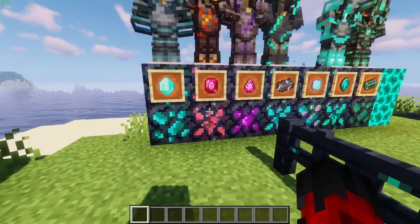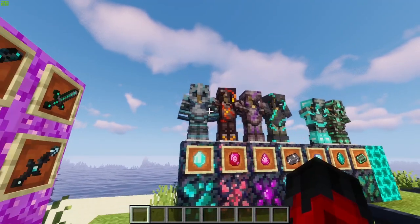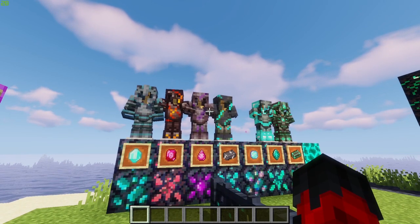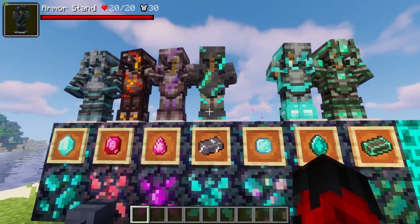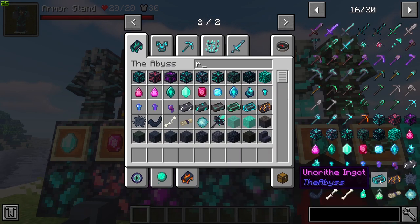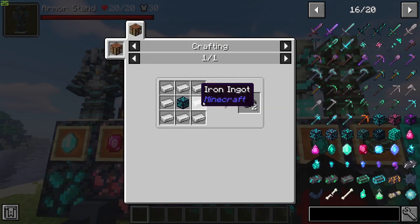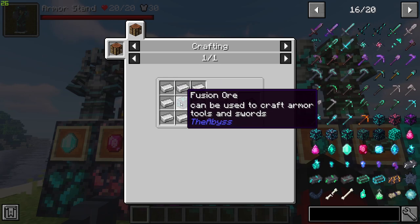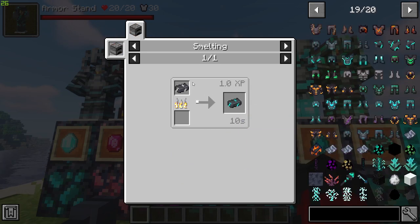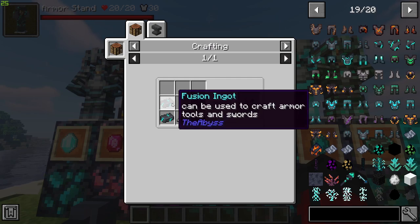These are just some of the suits of armor in this mod. The ice ore gives you a gem which you can use to craft a suit of armor once you have all the gems and ingots. The armor crafting is all in the same pattern. The fusion ingot is made from fusion ore with iron all around, then you smelt it to get the fusion ingot, which you can use to craft armor sets.